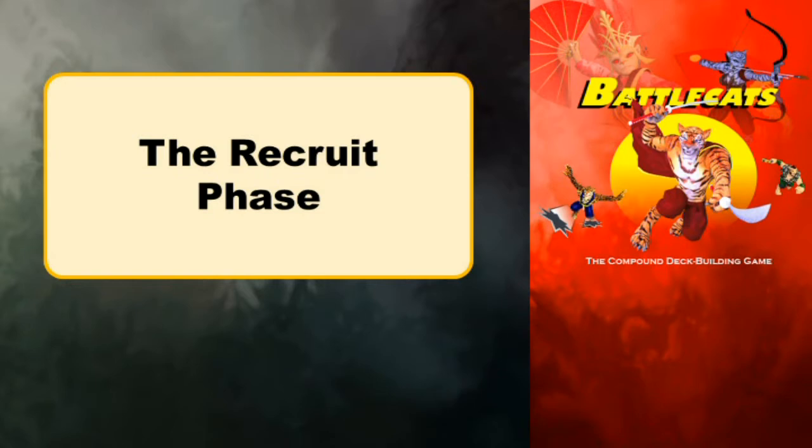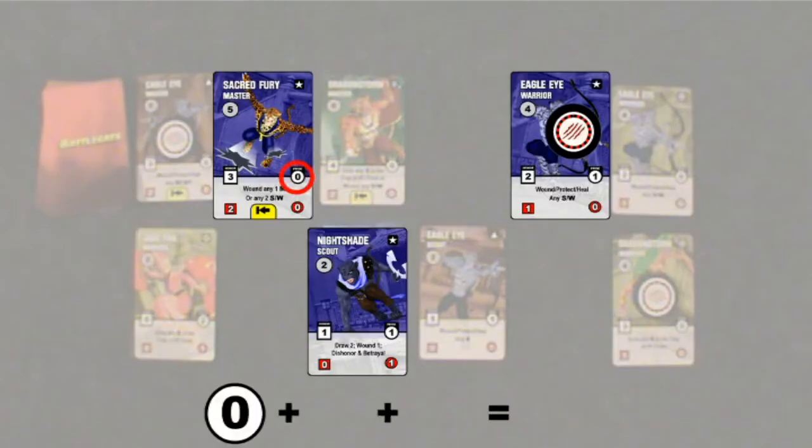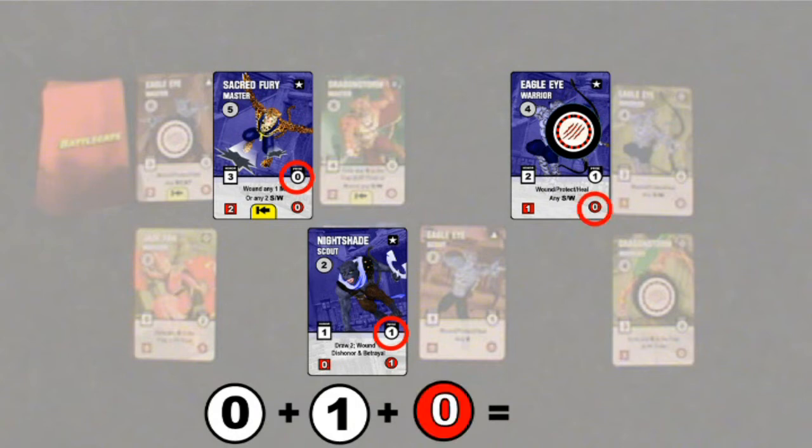The last phase is the recruit phase. Players add together the recruit points of their cards in the fray. The blue player would add their points together, noting the wounded card gives reduced credits. They can then buy cards from their color deck to put into the common deck, so it may be drawn in a later round.